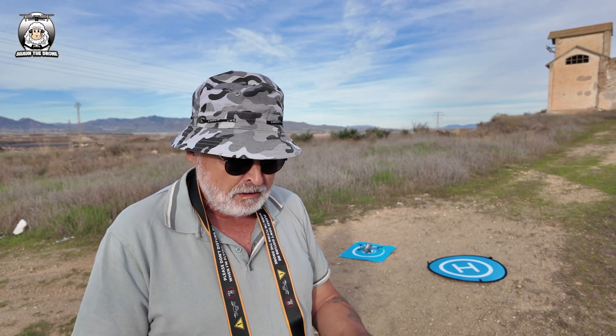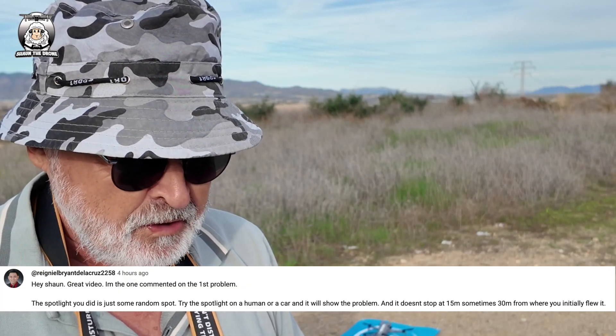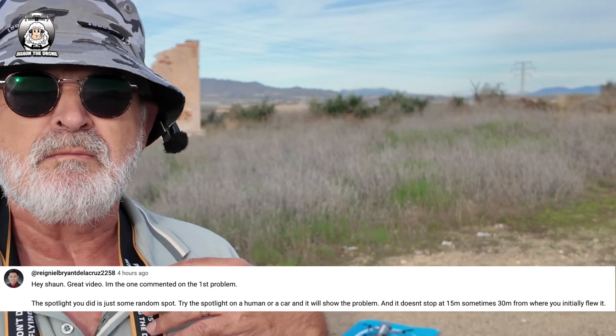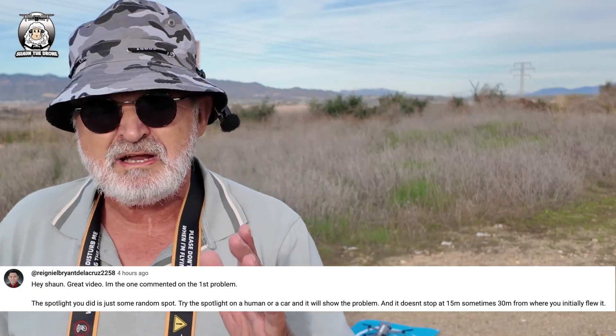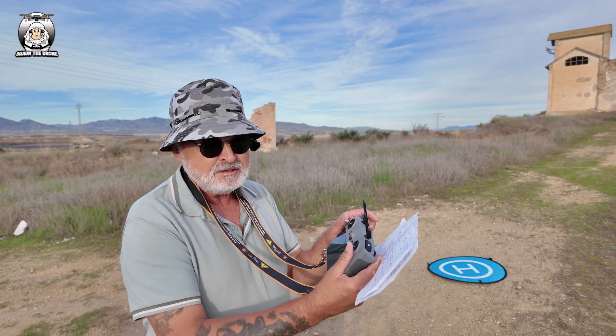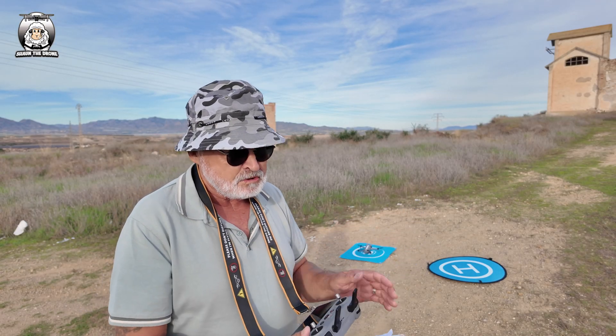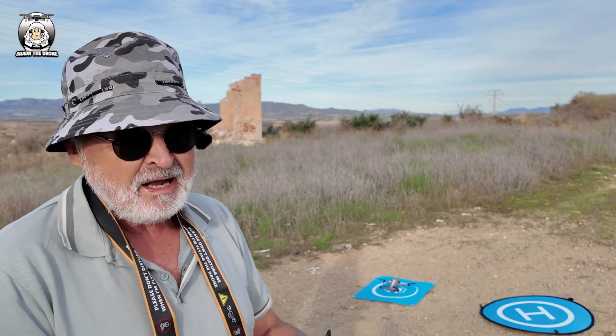I've had two questions from two different people about spotlight mode again. One is about when you put the drone up in the air and put spotlight on yourself — me, not an object — or the car. For some reason it won't move left to right. I did a quick check on that and it was correct, but if you mess about with the sticks it will move eventually. There does seem to be a problem with that. I've also got another one about the zoom, but let's sort out spotlight first.